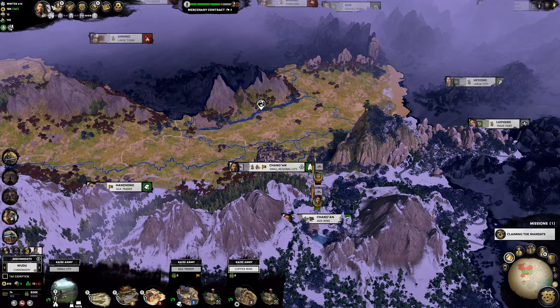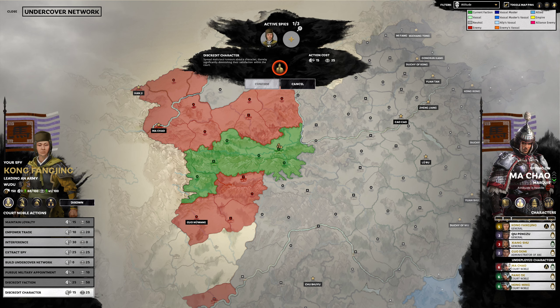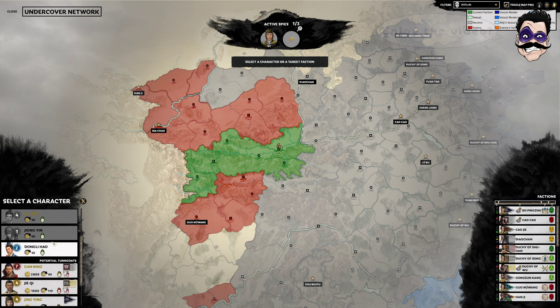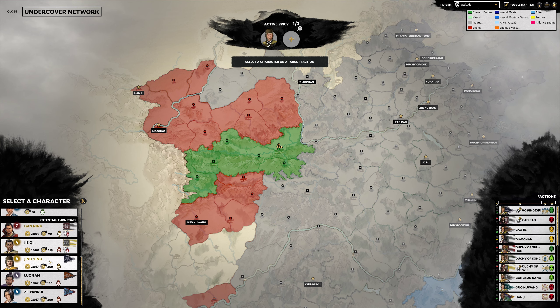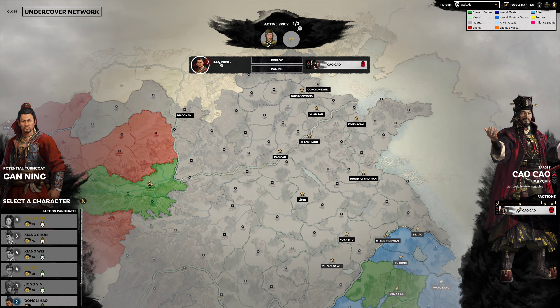There's another thing I want to do - let's go to our spy actions and see if we can discredit a specific character. He's not in this faction - I got confused. Before I started recording I went and looked because I want to recruit a second spy, and I saw that Gan Ning is in here - he's part of Cao Cao. Should we spy against Cao Cao? Let's pick up Gan Ning as a turncoat spy. Cao Cao is kind of small, he's on his way out, and then we'll get Gan Ning as part of our character pool.